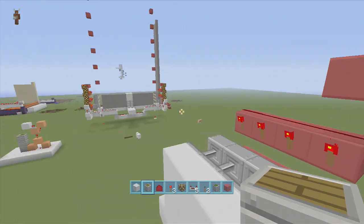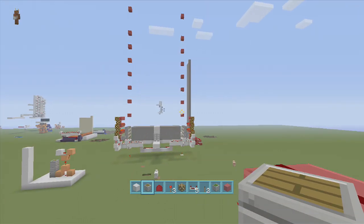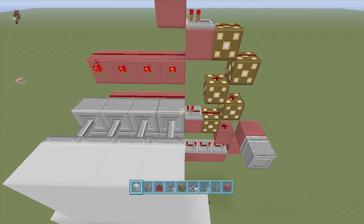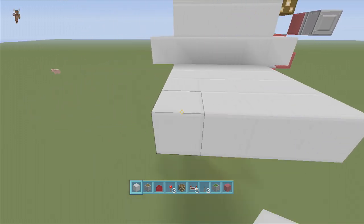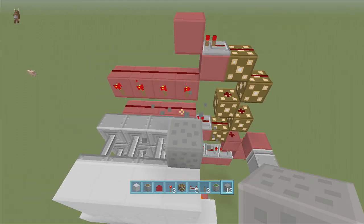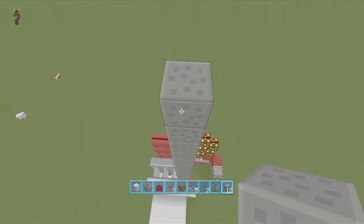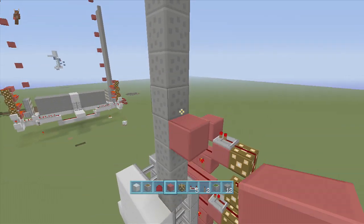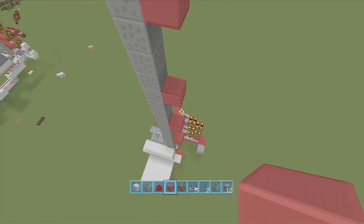Next we need to put our gravel up. All those blocks represent the height — it's going to push out seven blocks if there are seven of them. Let's make the floor only four, so I need to bring up the gravel at least four times. I usually use a different block to count it out to make sure I always have the same amount in each column — one, two, three, four. So that will push out four.